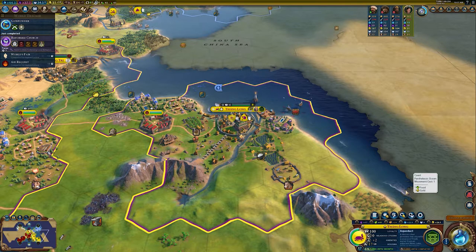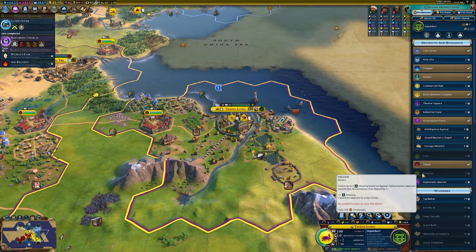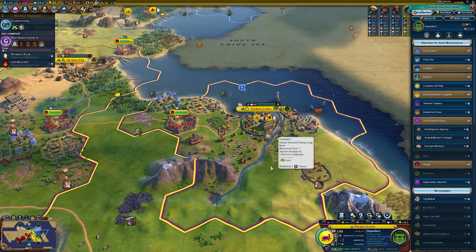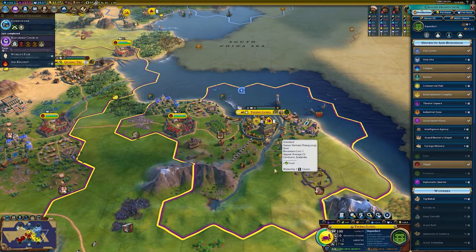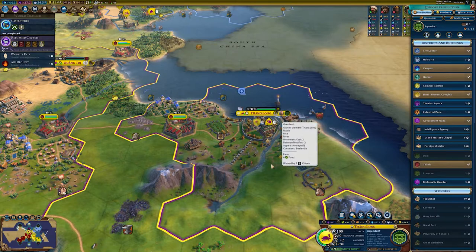There are also other district options. The neighborhood, available in the industrial era, is specifically built for providing housing. The dam provides an instant plus three housing. The preserve grants up to three housing based on appeal. Also, certain buildings give various boosts to housing. For example, if you build a harbor and a lighthouse on the coast next to fresh water, that provides extra housing. Add an aqueduct and a dam for floodplains, and in total you could have 12 housing in a city — five from fresh water, two from the lighthouse, two from the aqueduct, and three from the dam.